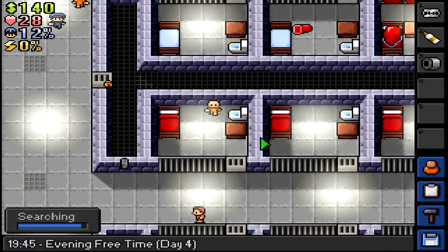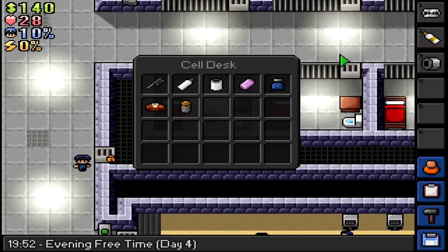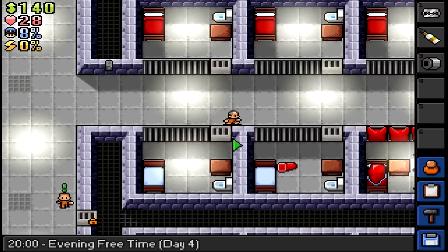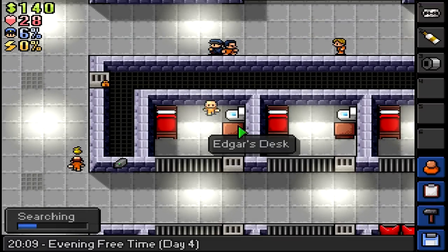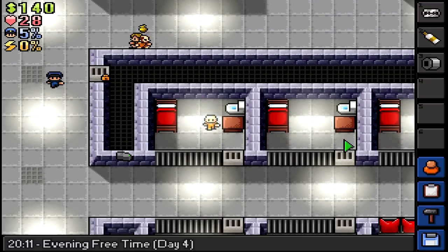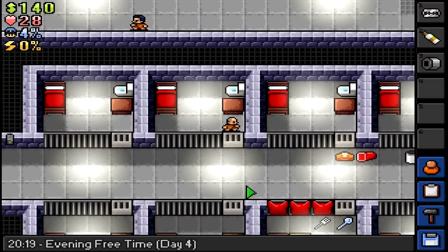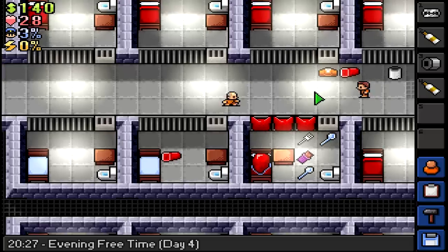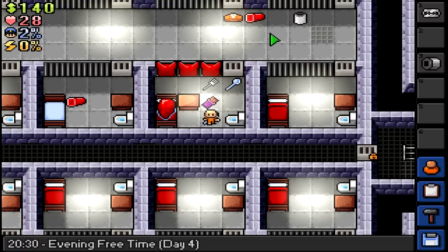It'd be nice to find some contraband in some of these cells, but they've all got stuff like soap and mints - stuff we need. I probably should create another sock mace at some point as a backup weapon in case I lose my one. Having backup weapons are good. Super glue! Don't mind if I do. Store some of this stuff. Now we can actually make the poster.